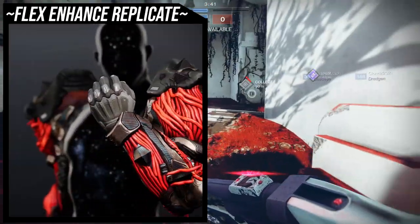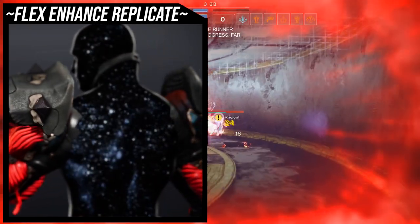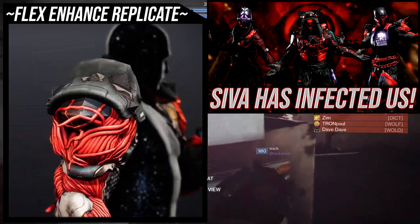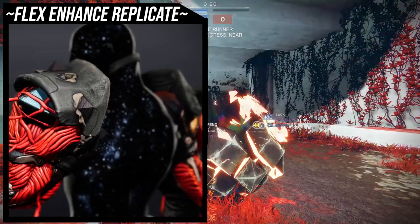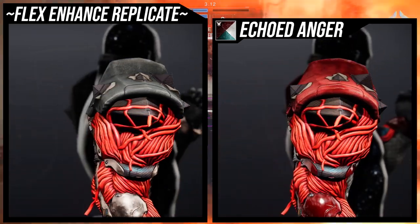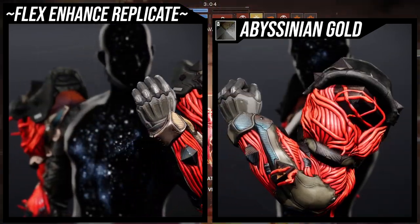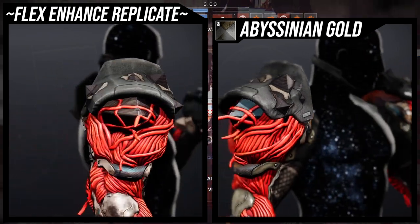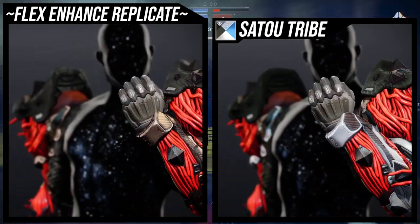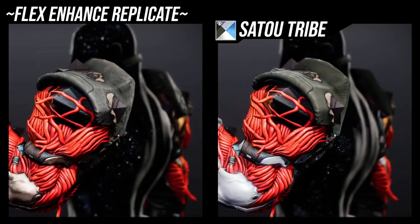The first ornament we're going to be looking at is Flex Enhanced Replicate — this is the SIVA-inspired ornament, and I've already made a look for this from the SIVA-inspired Guardians video. If you guys haven't seen it, stop the video right now, open it in a new tab, watch it, and come back. But this ornament shaders pretty terribly — the red organic muscle tissue does not change color. The SIVA triangles actually don't change color either. The only things that change are the under-armor, the shoulder pads, and everything else other than those elements. It's unfortunate because this does look really cool, and I would have loved to see the SIVA muscle tissue change color.